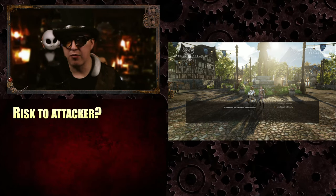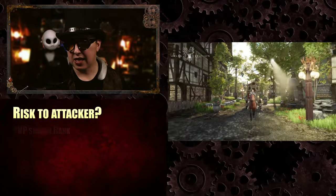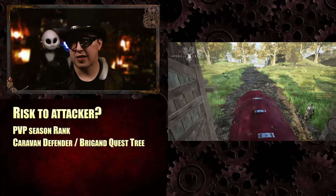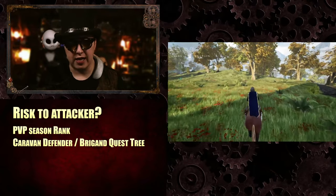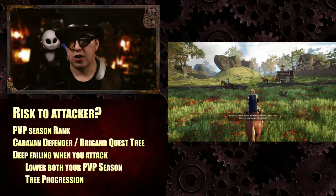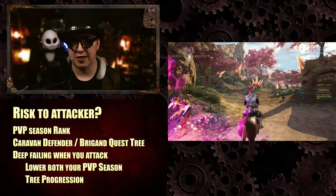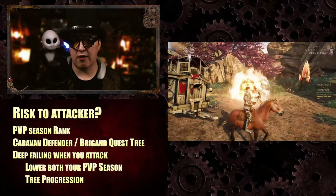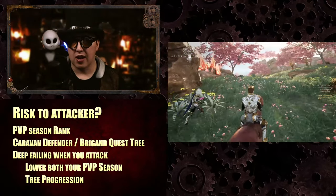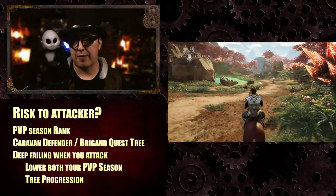A huge thing people ask: what is the risk to the attacker? If you attack a caravan and fail, it's going to affect your PvP season rank — that's a loss against you. There is also a caravan defender and caravan brigand quest tree. If you keep failing when you attack, you'll lower both your PvP season ranking and your tree progression. So you won't be launching attacks on every caravan you see unless you want to accumulate losses. As it stands, you can load a fake caravan to lure in PvP players, though it's going to be interesting to see if Intrepid adds a minimum load requirement to prevent bait caravans.